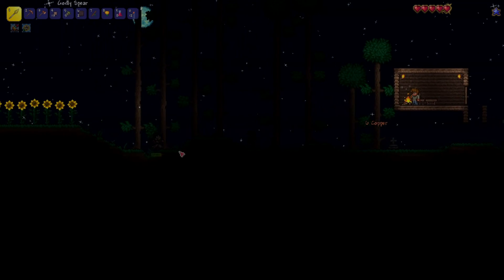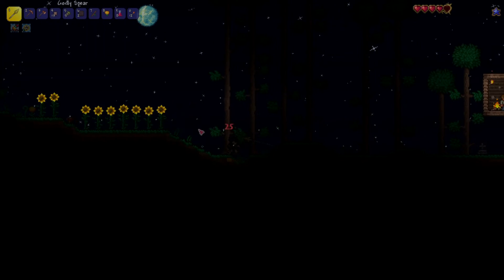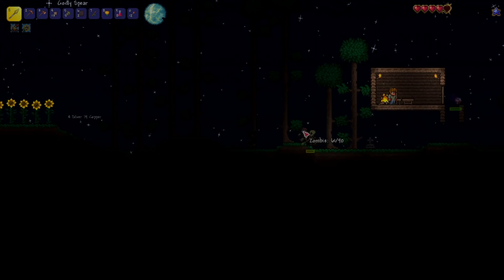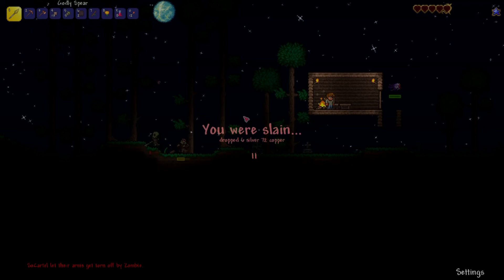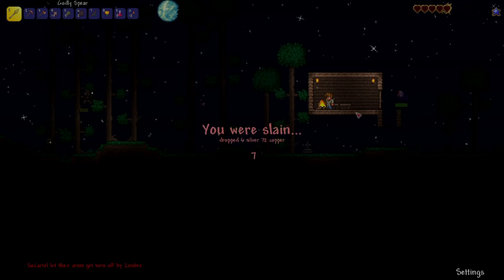We spawned. We really should not be exploring during the night, purely because we are in expert mode and this difficulty is really, really high — especially in the early game. They're doing like 50 damage. We really should not be out here, but they keep taking my money so we've got to kill them. There's a demon eye as well.